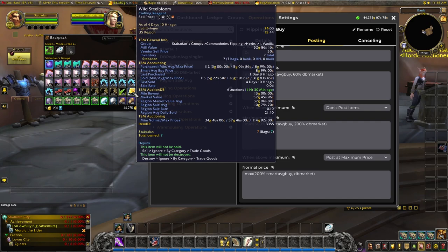Let's have a look at our bags and the tooltip. For something that hasn't posted on — say this wild steel bloom — we have a smart average buy price of 8 gold 99, and a 60% DB market. The minimum buyout is a lot lower at 50 silver. Smart average buy price of 4.33, min buyout of 4.50, so I can see why that wouldn't get posted. Wild steel bloom: seven in our bags, those seven cost us on average 8.99. The minimum buyout on the auction house database, when last scanned an hour and a half ago, is 13 gold.